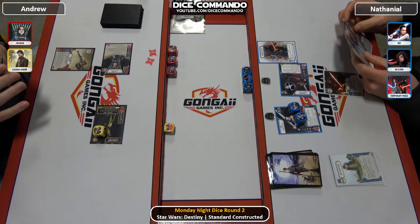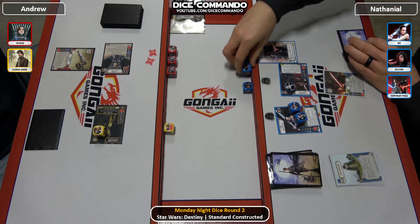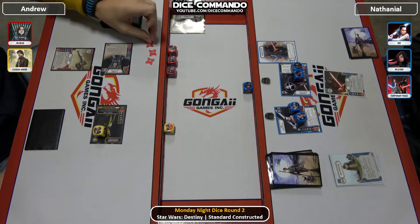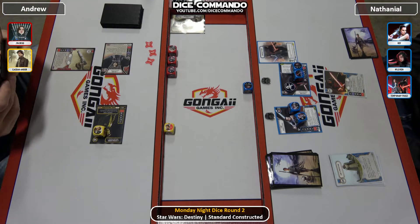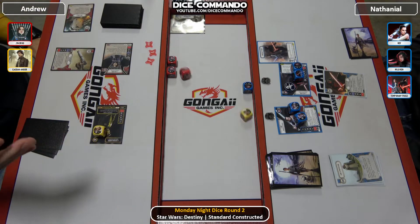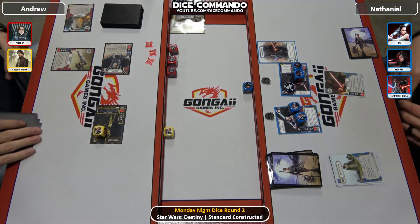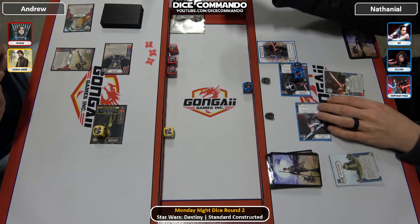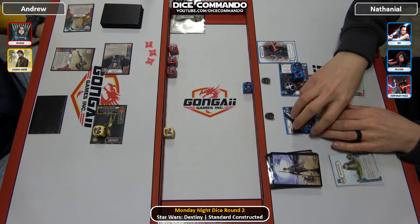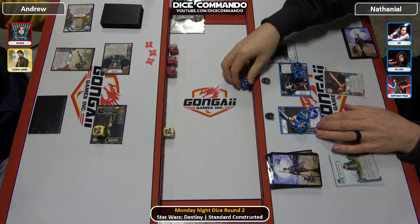Nathaniel takes advantage of his hit — goes three. He's planning on using the Rey power action. He sees that shield on the field, which is not a bad play. Andrew picks it up — goes into damage. So it was going to activate Rey, but first he power actions to the Kylo special.